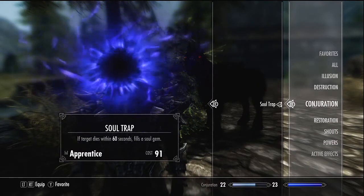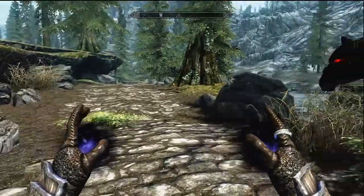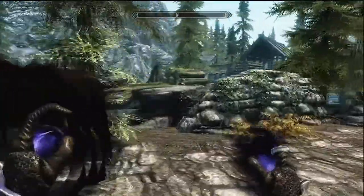What Soul Trap does is fill a soul gem if you kill the target within 60 seconds. But every time you cast it on a target is when you level up — not when you kill them.